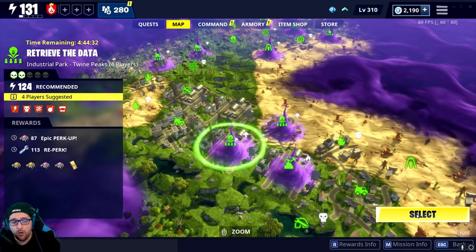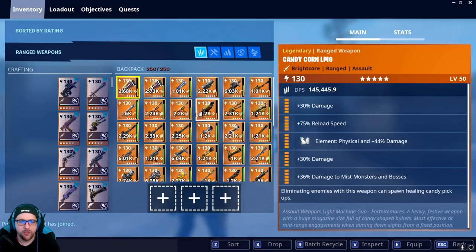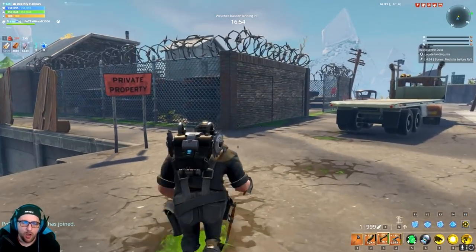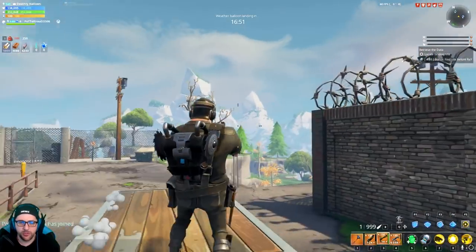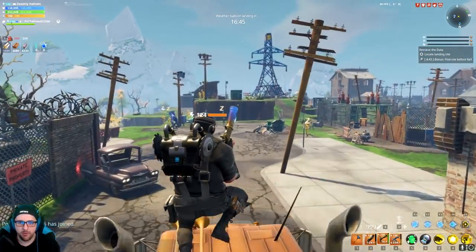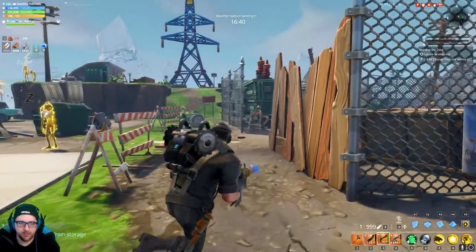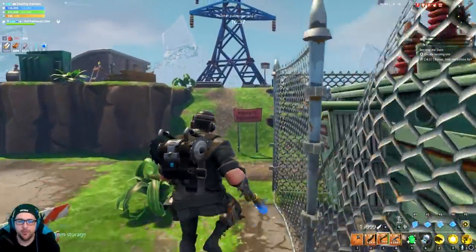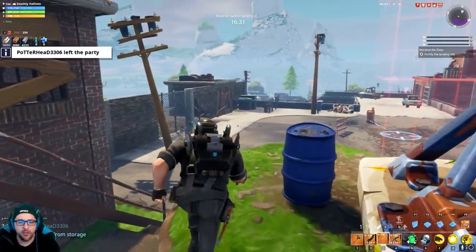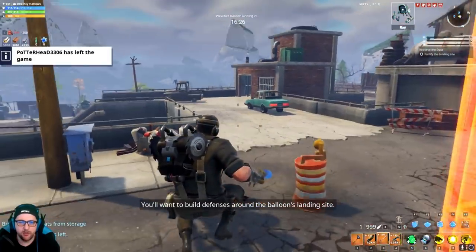This is Retrieve the Data 101 - we're fresh loaded in, equipping some weapons. Now when you first get into a Retrieve the Data mission, always look up. Once you look up, you can find the balloon and make your way over to it. I personally like to get to the balloon as early as possible and come in with enough resources to carry through the mission.